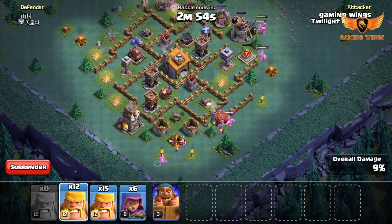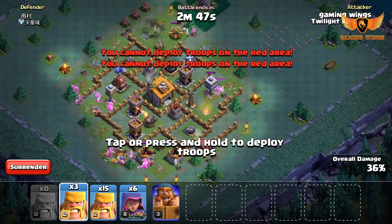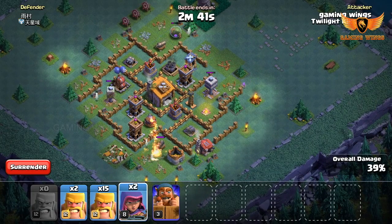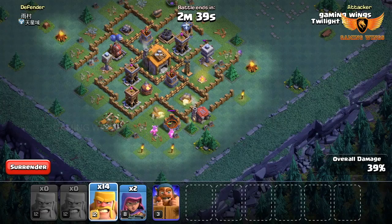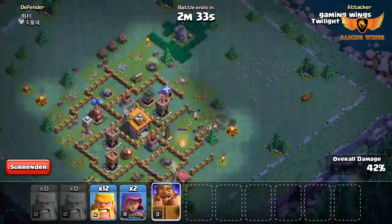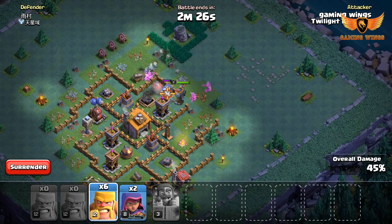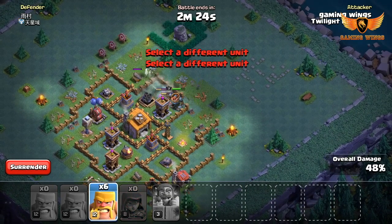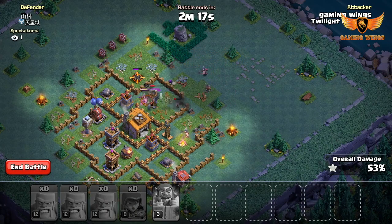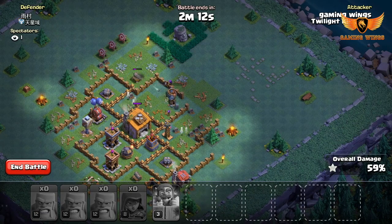First, going to clear the buildings placed outside the walls. In the meantime, I am using Archers to destroy the high-level Crusher. The Crusher is destroyed. Now I deployed the battle machine. The multi-mortar is destroyed. We have a spectator, which means the opponent has finished his attack.